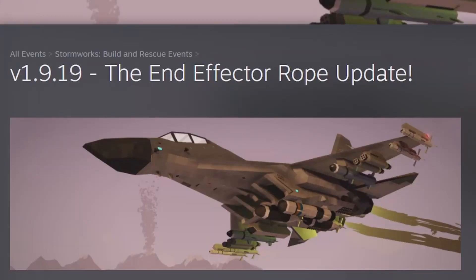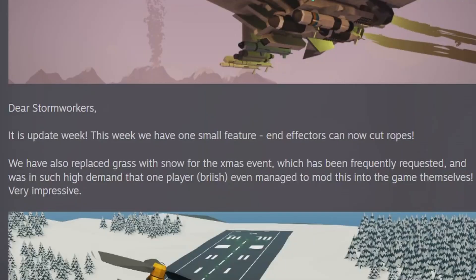Welcome back to Weekly Update. This is version 1.9.1.19 for December 8th, 2023 — The End Effector Rope Update. The first screenshot is by Pyo. Dear Stormworkers, it is Update Week. This week we have one small feature: End Effectors can now cut ropes.